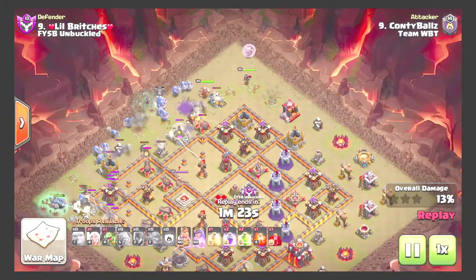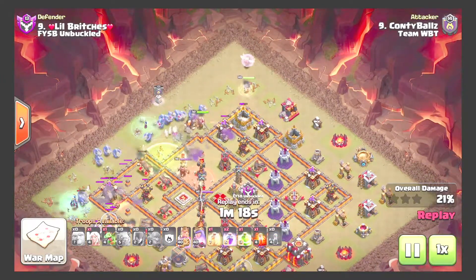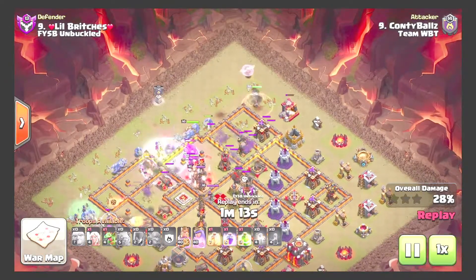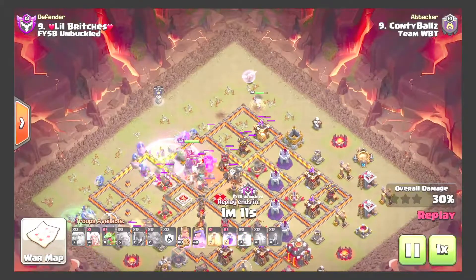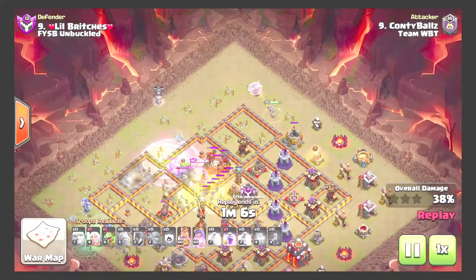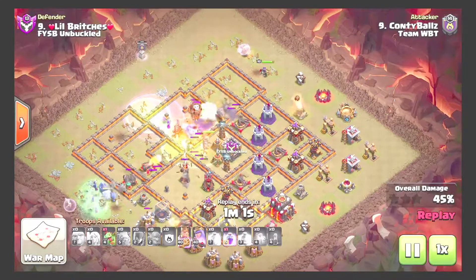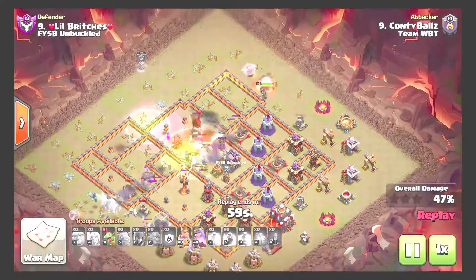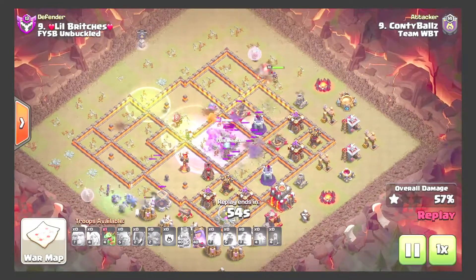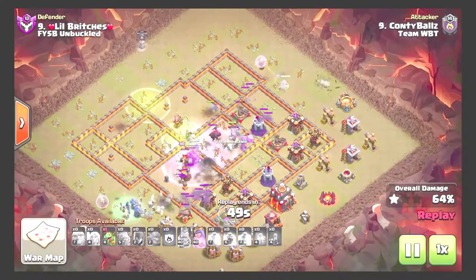King and queen creating a good funnel; after the gold mine goes down she should start walking down this wall. Using a skelly to distract the inferno at first. Rage comes down; giants and golems go in before the king so they will tank the inferno tower. Going to have to use king ability through the second inferno tower as he is ahead of the kill squad. Getting good value out of the queen walk and the flanks with one healer, bowlers, and witches.